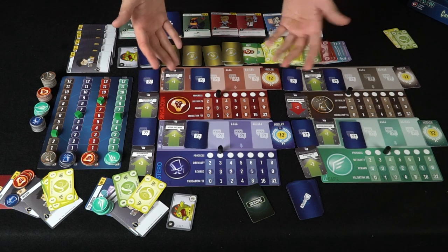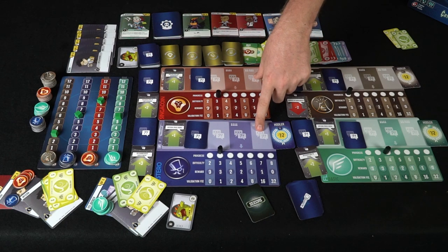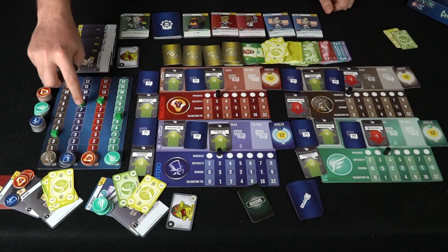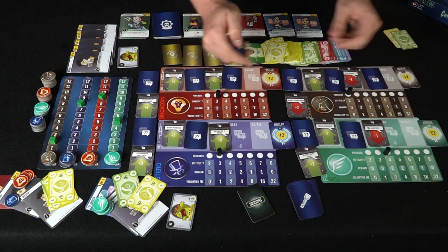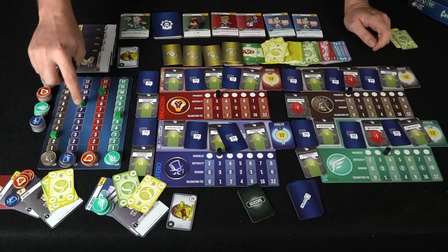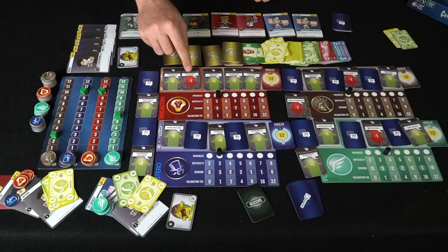The game continues based on player count — four rounds for a four-player game, five rounds for two or three players. At the end, you add up all the rumor values: blue goes up two, red up one, and two others go down one each. Then you count all currency and flip the remaining face-down rumor cards to adjust final coin values.